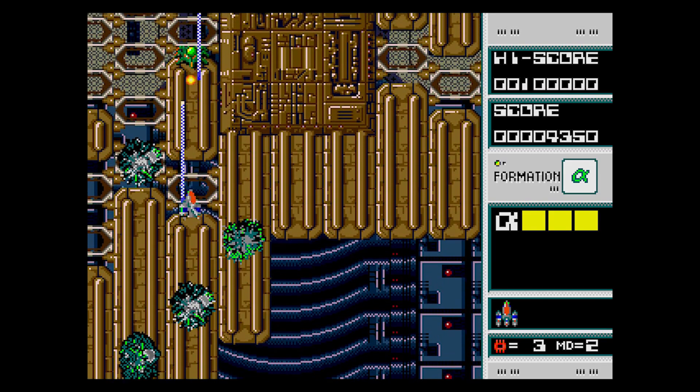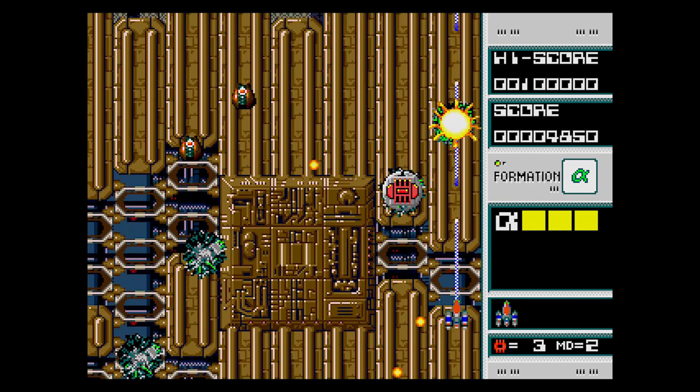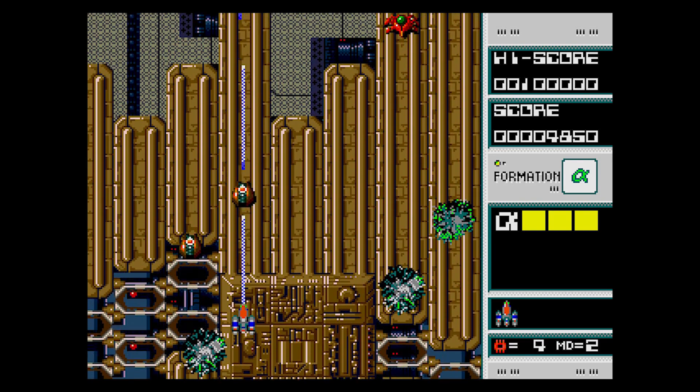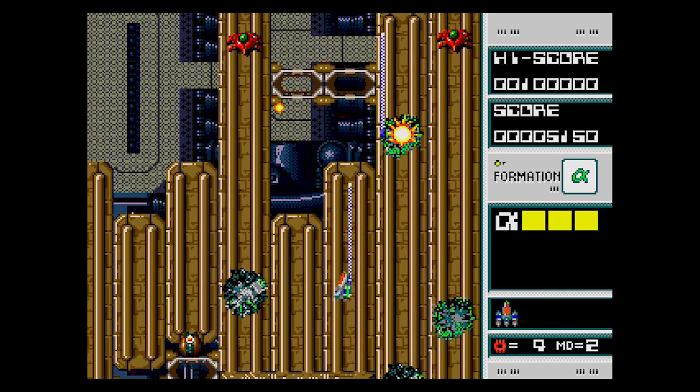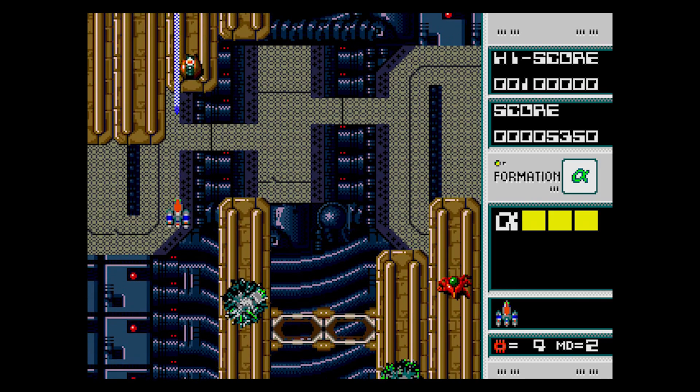The game begins with a ship that inexplicably splits into three parts. Now you must guide the first, smallest part of the ship through the initial levels, battling all sorts of insect-based enemies as you hurtle through space on your way to destroy the Danger Seed.